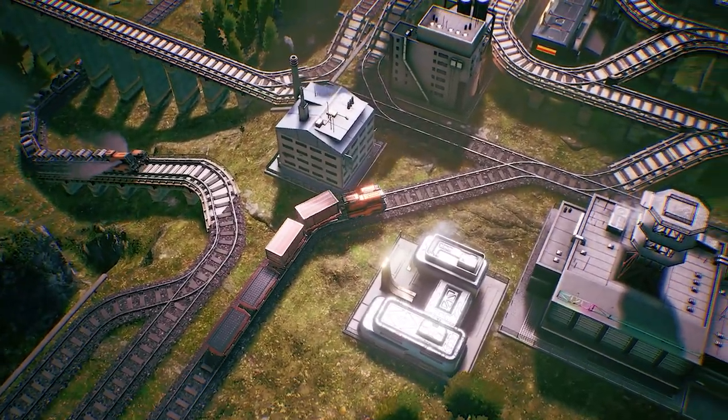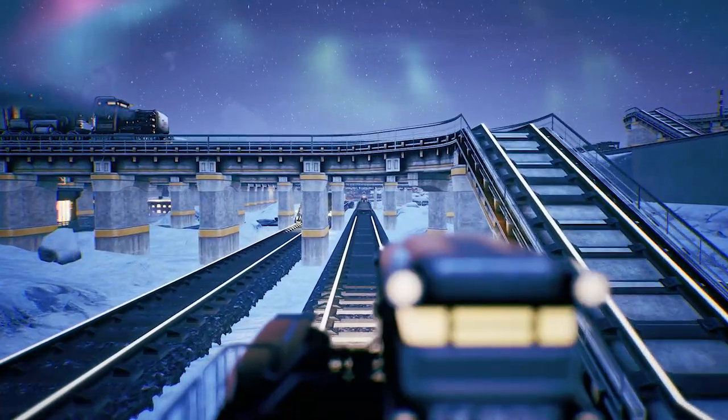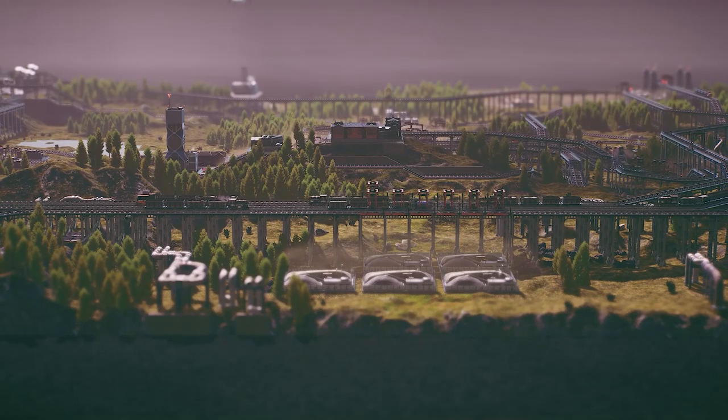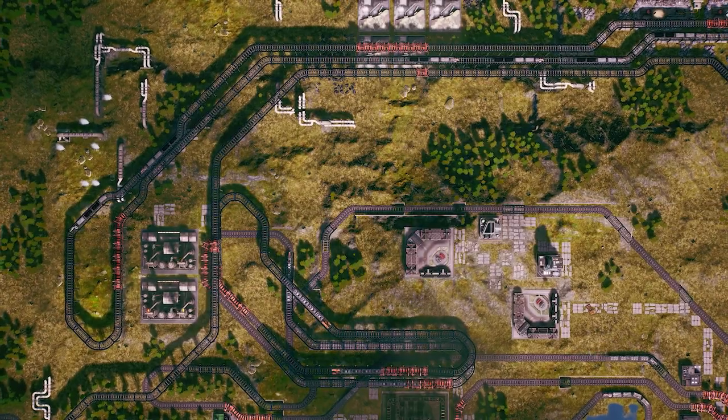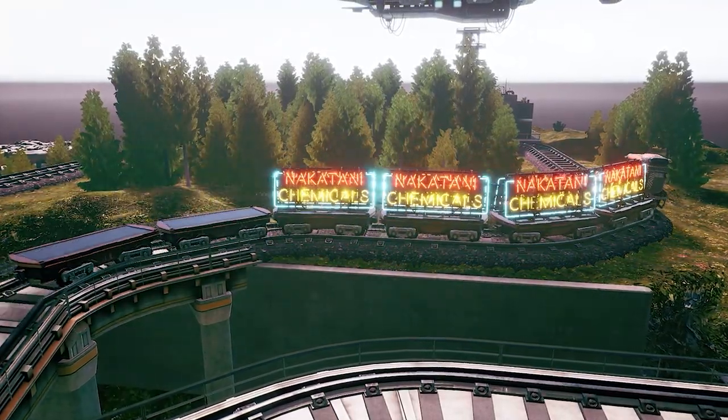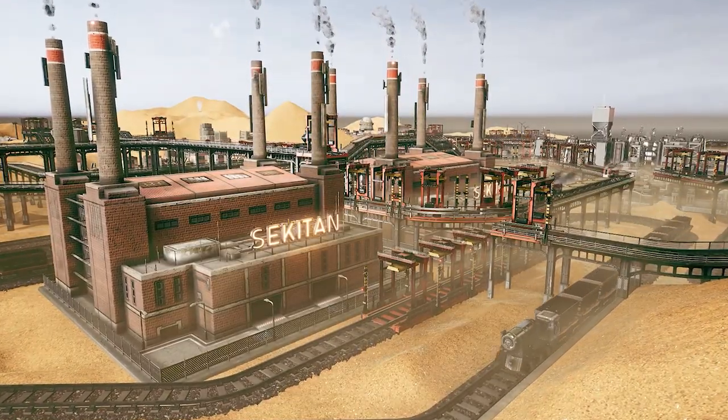This is RailGrade, a new management sim that combines resource management with railway building. The game takes place on an off-world industrial colony, owned by the Nakatani Chemicals Corporation for the purpose of harvesting resources.